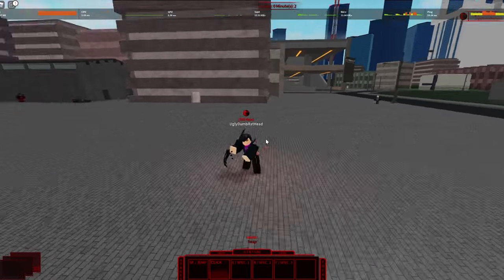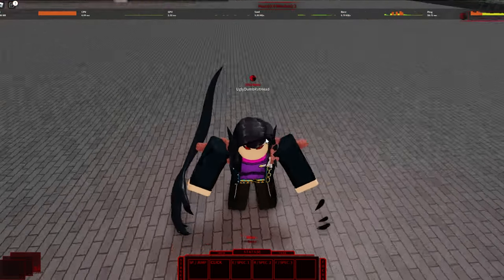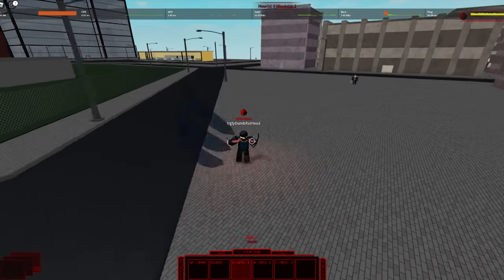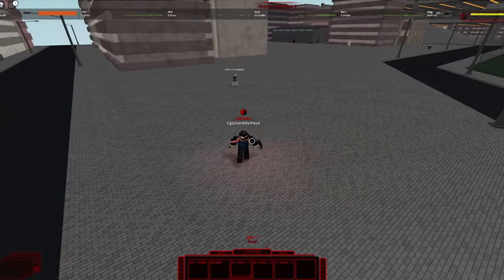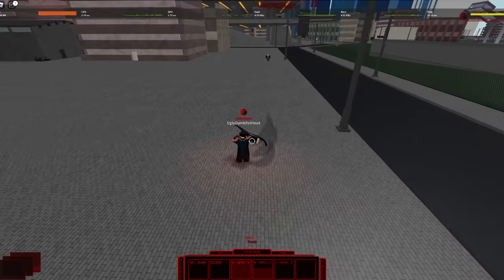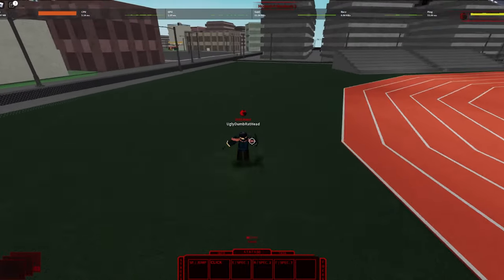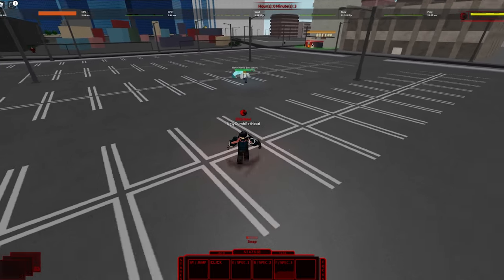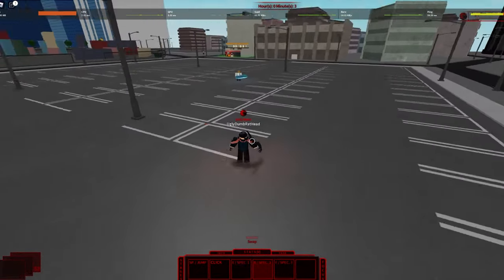Next is Lycan. Lycan has your typical click attack — it looks like it's slightly broken, we're gonna ignore that. Then it's got its E, which you can use two times before the cooldown starts. Then there's the R attack which stuns and goes further than the E. Then there's the F — when it hits a target it'll hit them like ten times with the claws. So a decent combo would be E, E, R to stun them, then go in with F and get a couple more E's in.